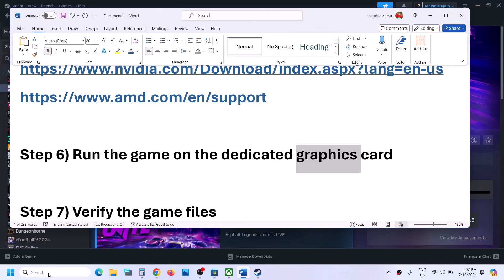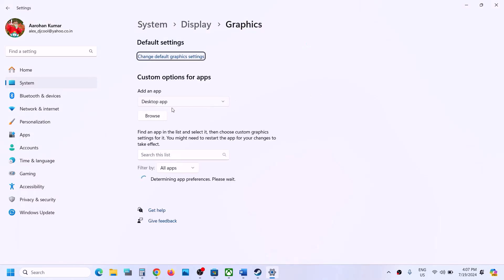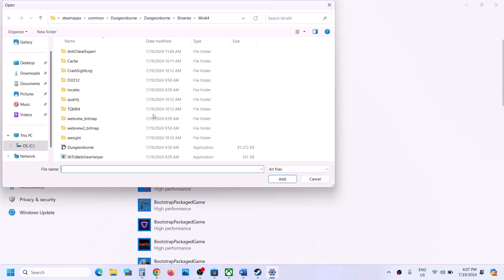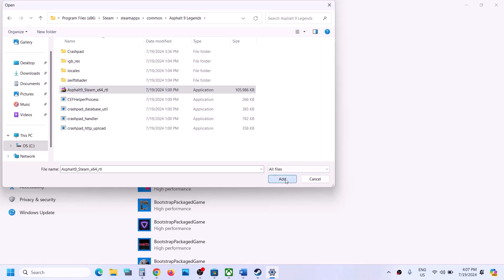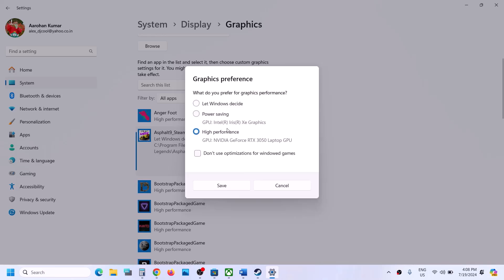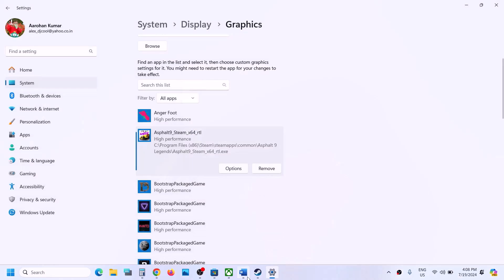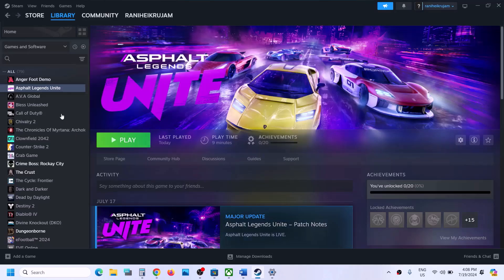The next step is to run the game on the dedicated graphics card. Type 'Graphics Settings' in the Windows search box, click Graphics Settings, click Browse, navigate to the game installation folder, select the game EXE file, click Open, then click Add. Once the game is added, click Options, select High Performance, then click Save. Launch the game and check.